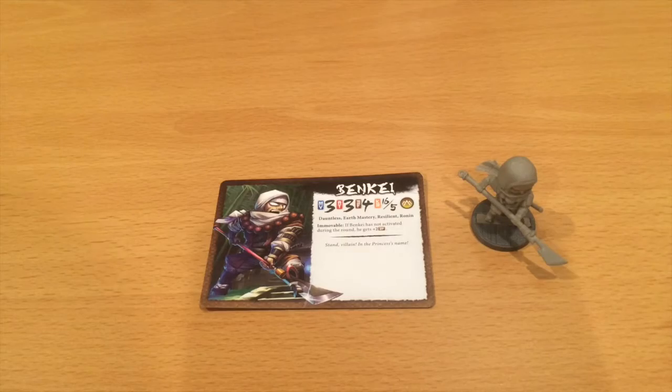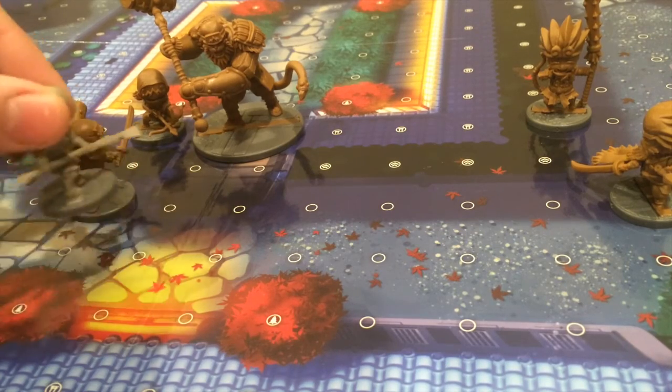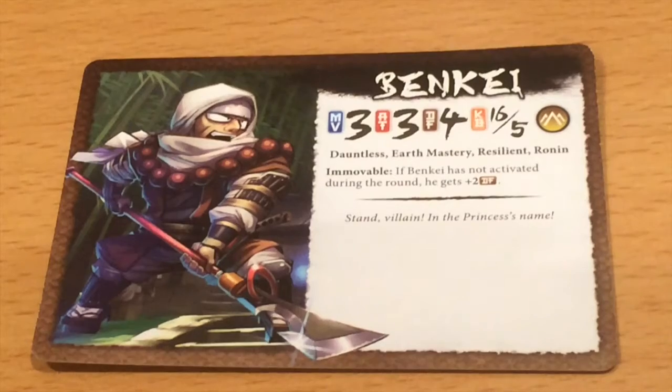Number three: Bankai. Bankai stood out to me right away. There are those beads around his neck — I don't know exactly what they're called, but they remind me of the beads that Akuma has from Street Fighter, which is just such a cool character. I love the weapon itself, his pose on the card is pretty sick, and ultimately he just seems like a legit ninja.